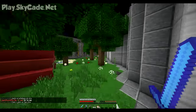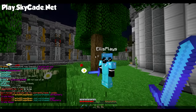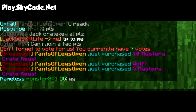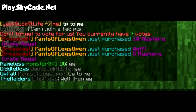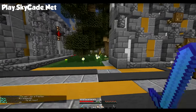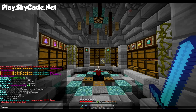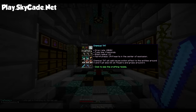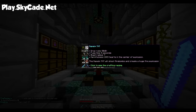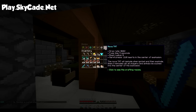So unfortunately we did not win any of the new TNTs, but that's okay because in my inventory I've filled it with all of the crafting materials. I've already got all of the items required to craft these TNTs, so let's get into it. If you see in the chat it says 'Want to try out our new custom TNT? Type slash bombs to get started.' So if we type slash bombs, this little GUI shows you all of the new TNT that we've added. And if you click on one of them it shows you the crafting recipe for that TNT.